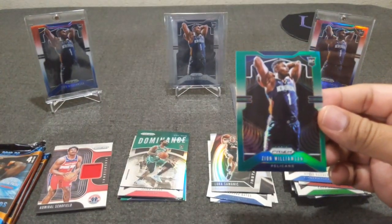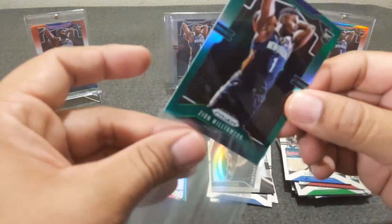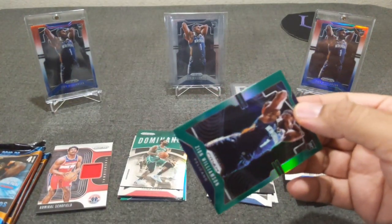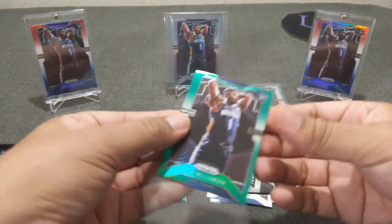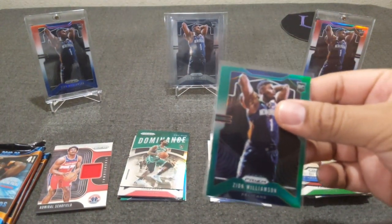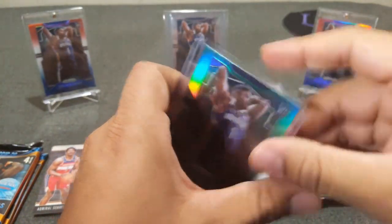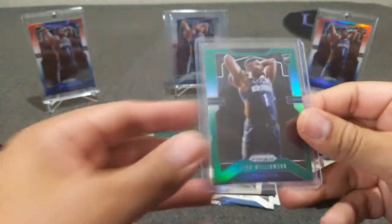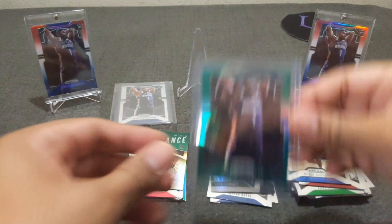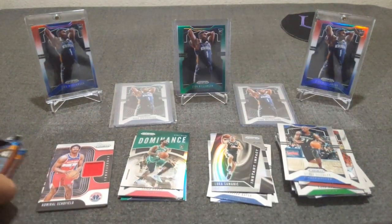There we go — the triple Zion is definitely helping out. That's a big sleeve. Something's off with that sleeve. Oh, that is a nice looking card. This is my first colored Zion I've hit — green. All right, nice. Zion Williamson green — banger. Let's go ahead and put the base down and put them up front and center.